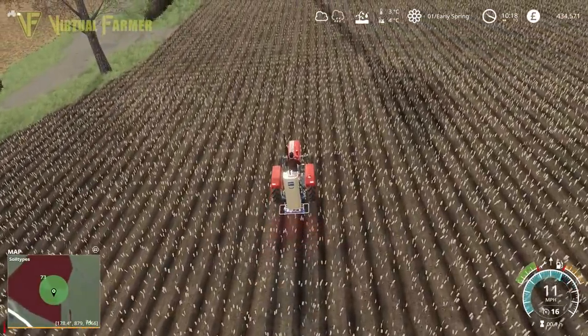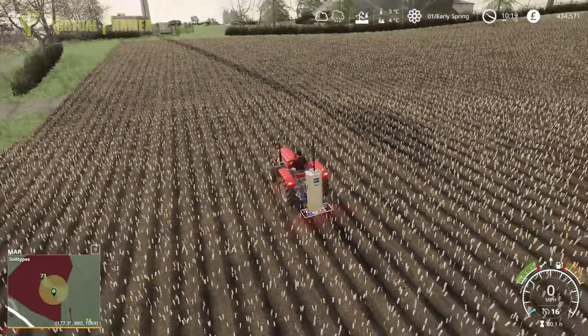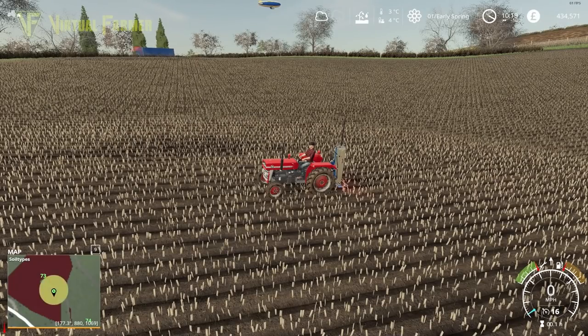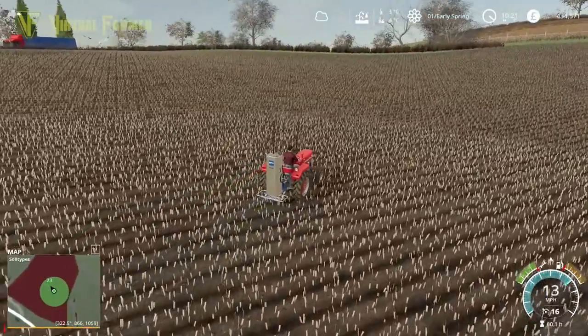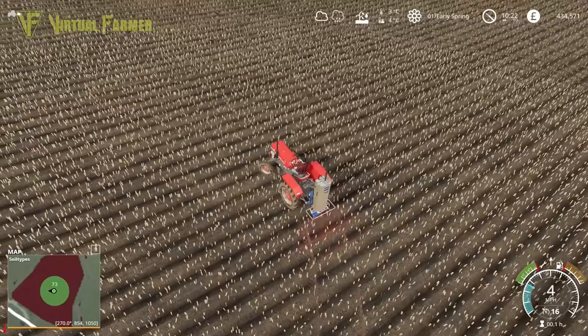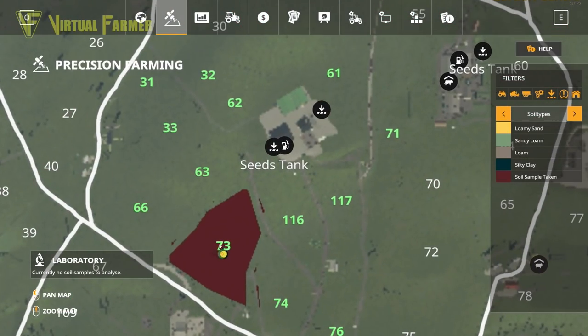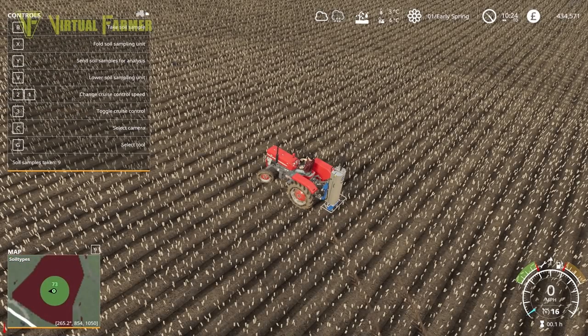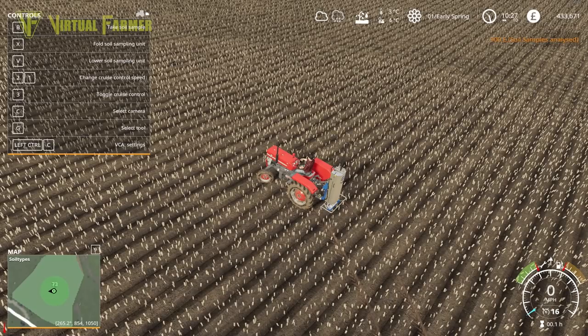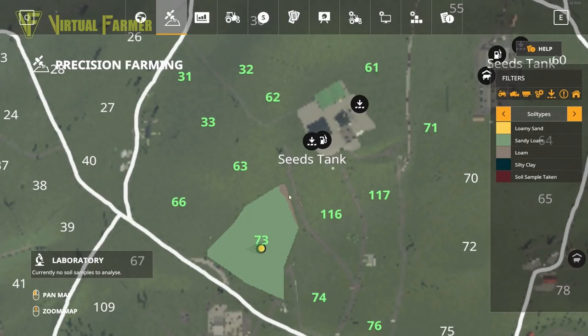One more sample should do it right here, and that is the whole of this field done. There's a tiny patch in the middle of the field — I am a little bit of a completionist — but actually it's not worth doing. If we have a look at the precision farming screen, we can see we're kind of sitting over the patch, so that's fine. We have done nine samples to get the whole of field 73 done. Let's send off our samples for analysis — £900 for the soil samples.